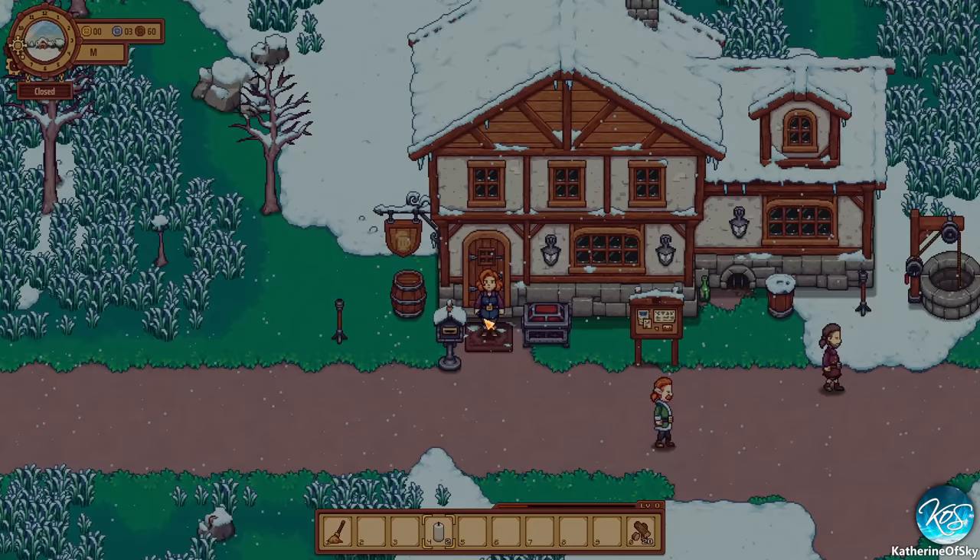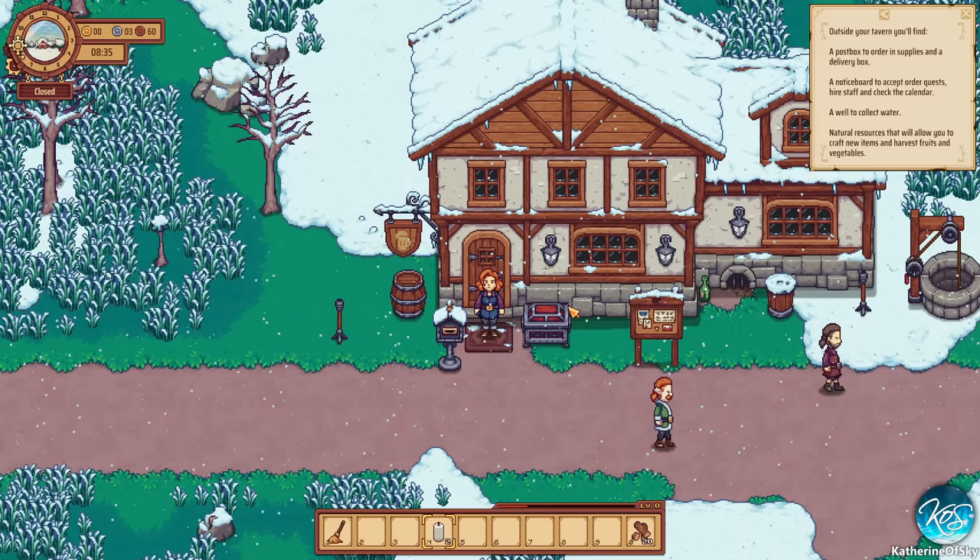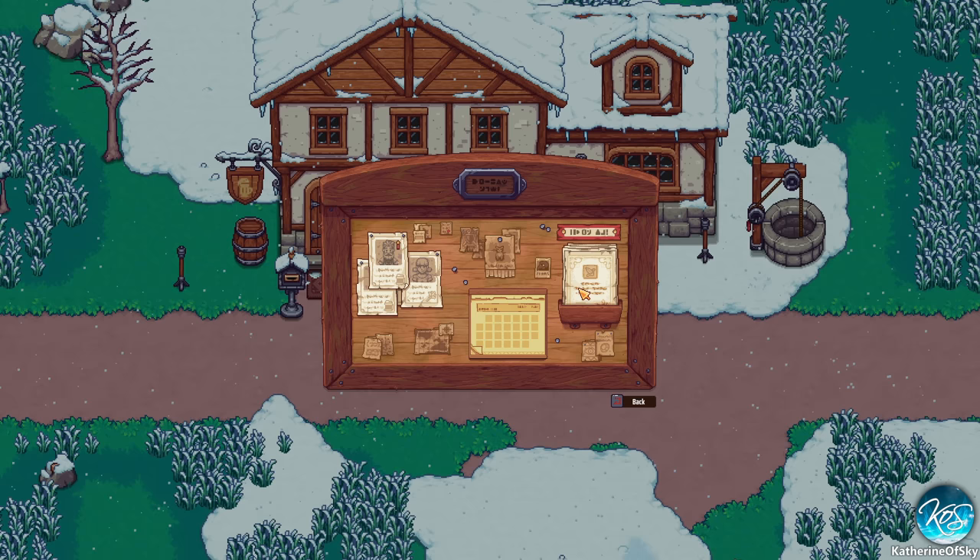Let's go outside — outside we can order stuff. Outside the tavern you'll find a post box to order supplies, a notice card to accept orders, hire staff and check the calendar, a well to collect water, and natural resources that allow you to craft new items and harvest fruits and vegetables. You can put up crafting stations out in the wild here and increase what you can do.